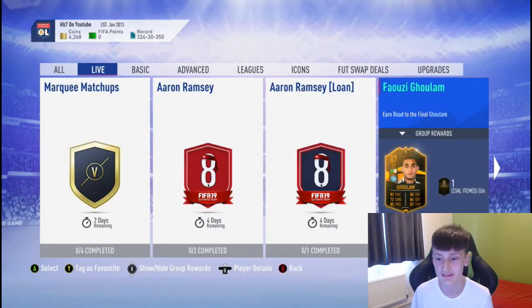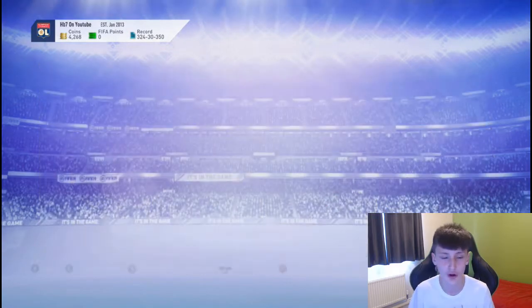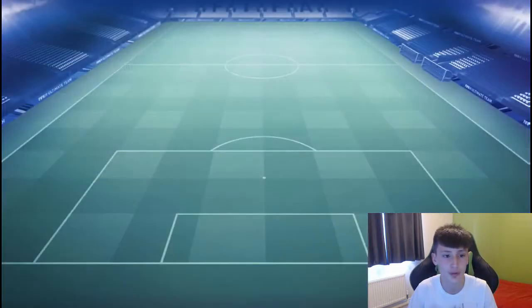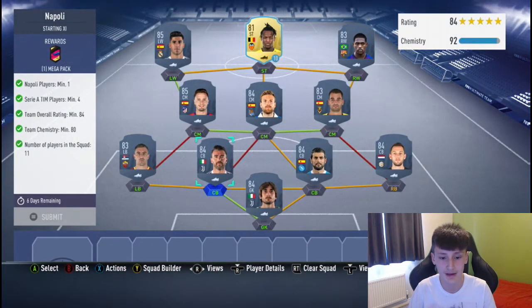We've got some more SBCs. We've got Ghulam 87 and an 85 Balutu with 95 pace — quite a good card there. We're going to do the Ghulam because I think it's going to be the more popular choice. This one for a mega pack in gold.